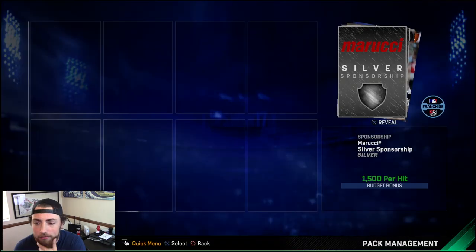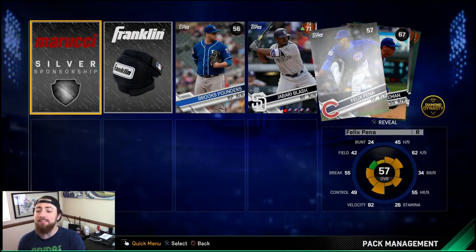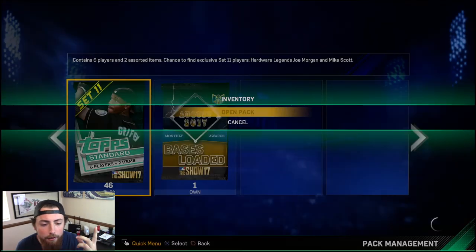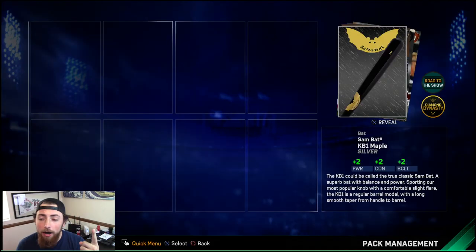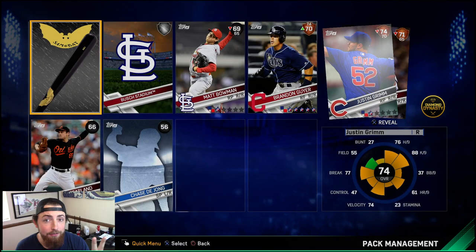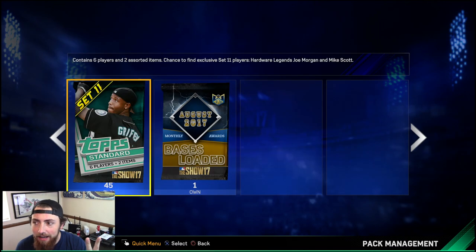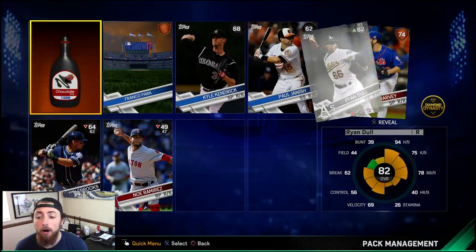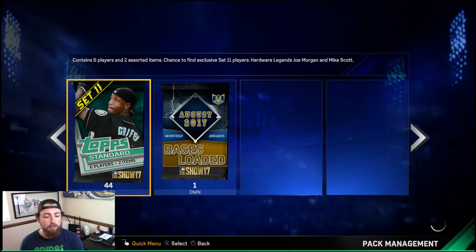I forgot to say there were actually three new diamond upgrades — Jose Ramirez for the Indians, Francisco Lindor for the Indians, and George Springer. They all got upgraded, so that's pretty dope. So there are three new diamonds in the game. But yeah, let's keep ripping these bad boys. We got 44 left, not much yet. Hopefully we get at least one diamond or one gold.